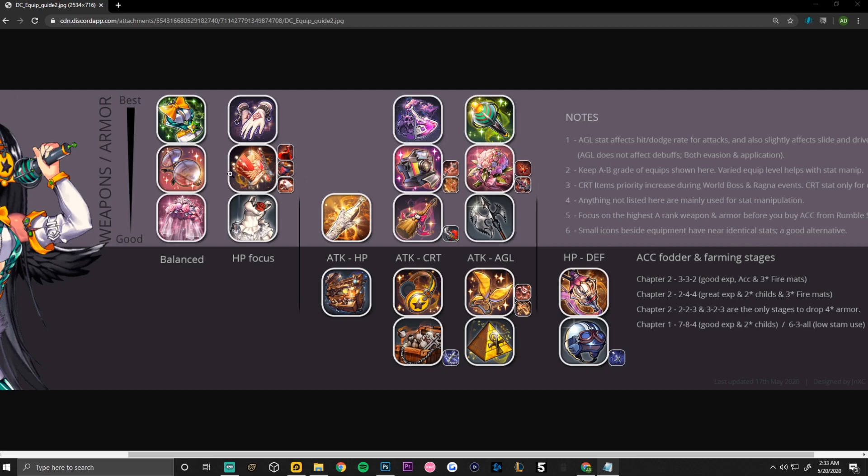This is the armor section on the top left. The list goes from best to good. On the balance side, we have the Enamel Suit first, then the Alchemist Spectacles, followed by the Flower Veil. Any of these are good — if you have A or B grade, I would consider upgrading them to plus 15 and putting them on your child depending on which attribute you're lacking.